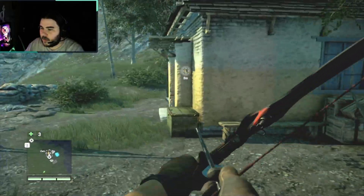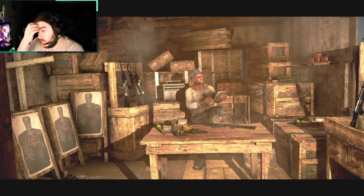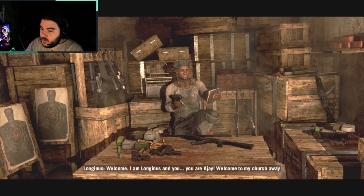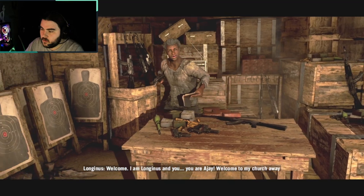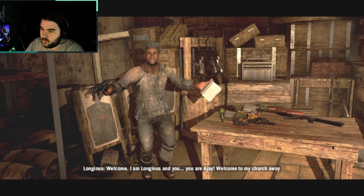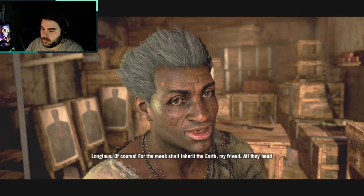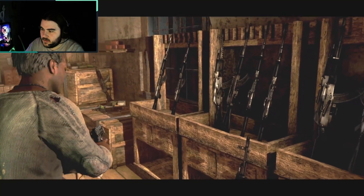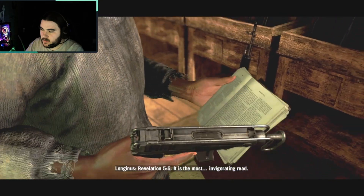All right, Longinus - whoever the fuck you are. Welcome. I am Longinus, and you are AJ. Welcome to my church - away from church. Who sells guns? Of course. For the meek shall inherit the earth, my friend. All they need are some good guns. Revelation 5:5 - it is the most invigorating read.